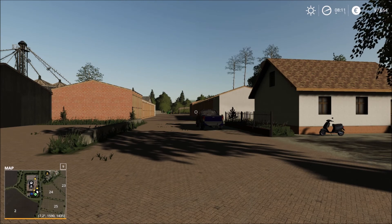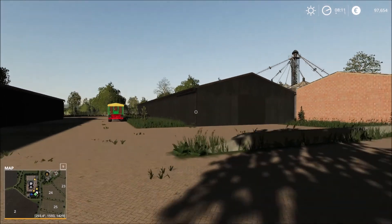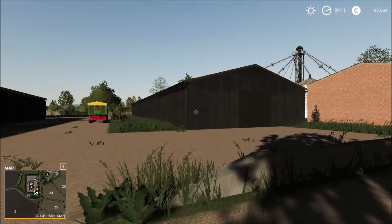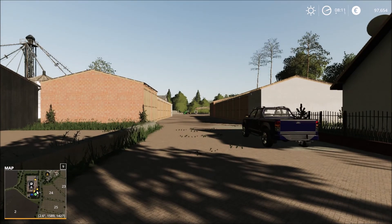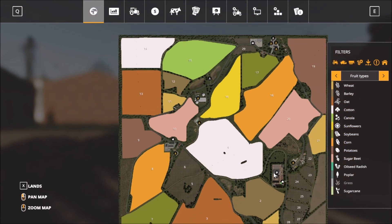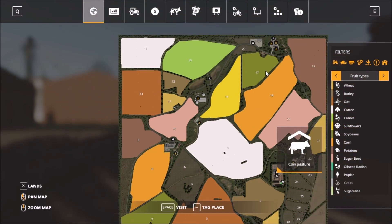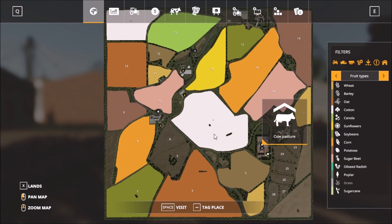I'm already in the map and this is the main farm yard here. We have a lot of parking sheds and buildings all around the farm. This is how the map looks like — the main farm with the cows. All the other animals you have to put down yourself. Lots of medium and large fields, and standard food types on the map with no additional ones.